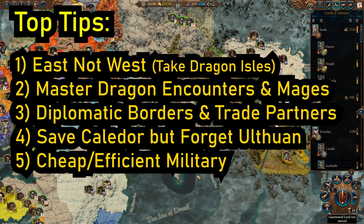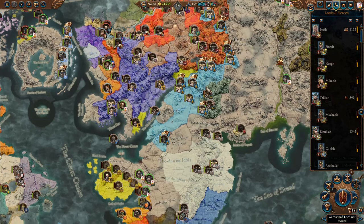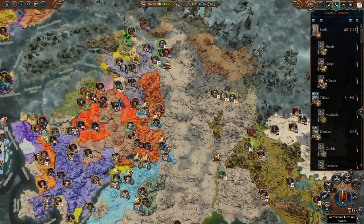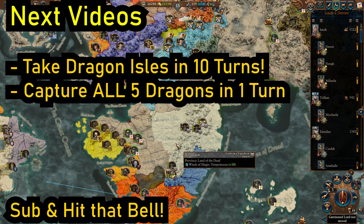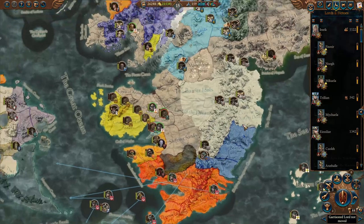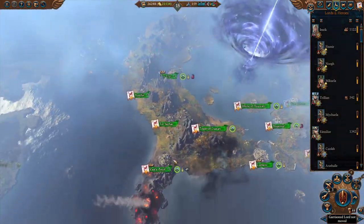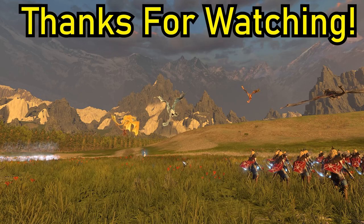So the rundown: take the Dragon Isles first in 10 turns, check out the walkthrough on how to do that, make peace and help consolidate Cathay as a powerful trade ally, help back the Dwarfs and keep them alive because they will make you rich, control the Dark Lands, get yourself secured up to here and then start fighting off Chaos and invading down here. The priority is take this front, secure it, then help the Dwarfs win. If you can do those two things you will never die, and because this is such a hard base to get to it is well worth the investment. In Ulthuan, don't do what I did — don't be a hero and go on crusade. Just get yourself Kalidor, take your time, your game might last a bit longer but it will be way more fast-paced — trust me. Stay tuned for the dragon battles and I'll see you soon.